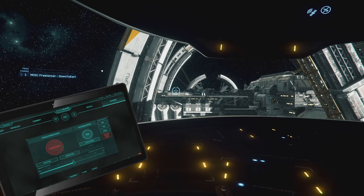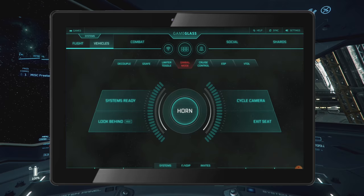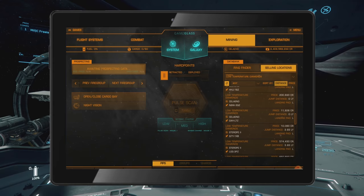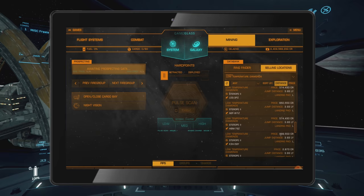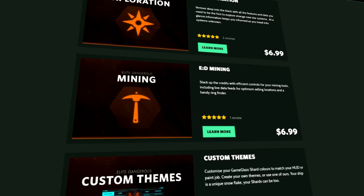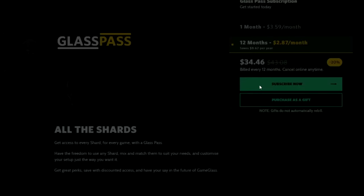Today's video is brought to you by Game Glass. Game Glass allows you to take control of your ship from a tablet or phone. All the key bindings are neatly divided into well-designed shards, meaning you always have easy access to the exact features you need. It also works with Elite Dangerous. Follow the link in the description and try Game Glass for free. Use offer code DTEA and get 5% off your first purchase.